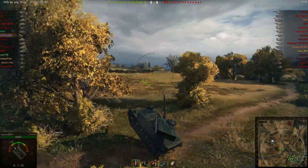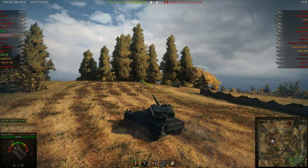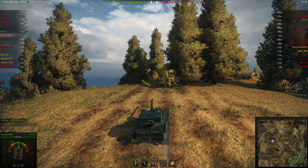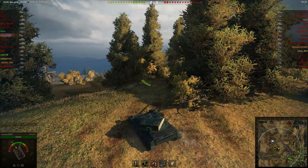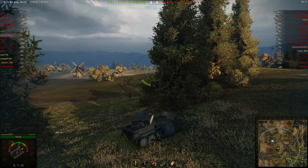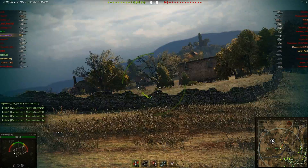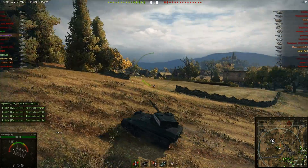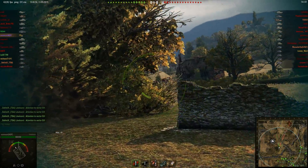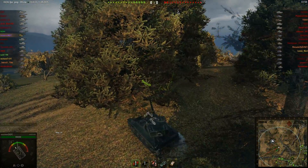I don't play Light Tanks very often, least of all on Red Shear, so I have no idea where an effective spotting place is. I decided to just kind of tool around the central ridgeline for a bit and see if I can shoot my gun at anything. The 1357's gun is one of those cases of death of a thousand cuts — it doesn't do a lot of damage per shot, but it fires so quickly that it kind of freezes people. It just overloads the pubby brain and they can't handle it, and they just stop and let you shoot them.